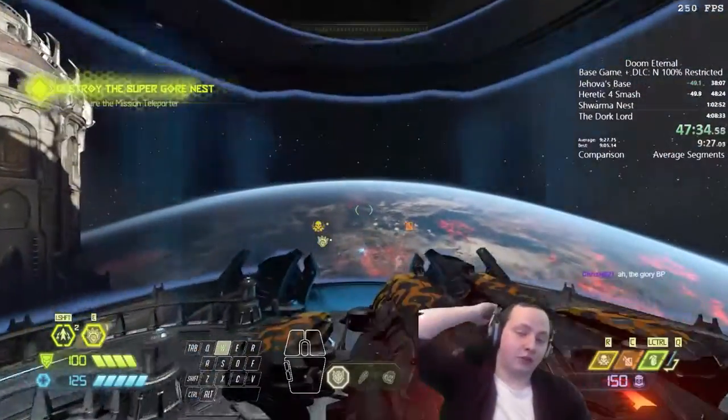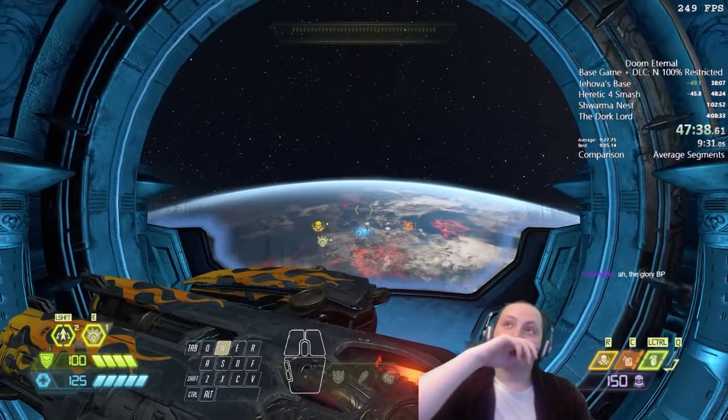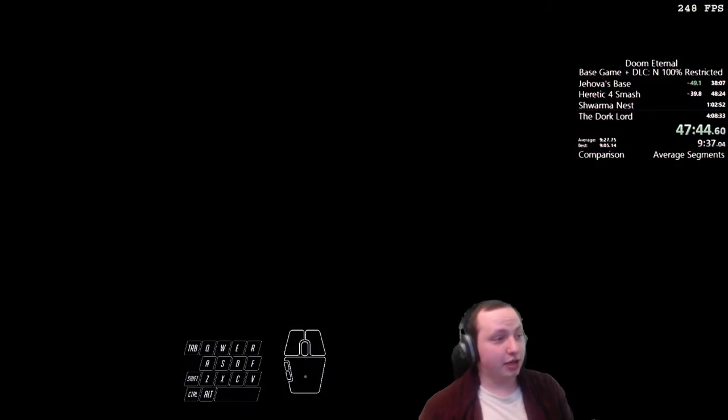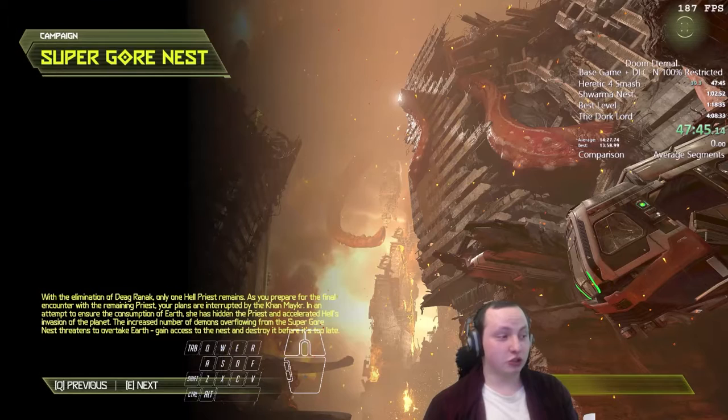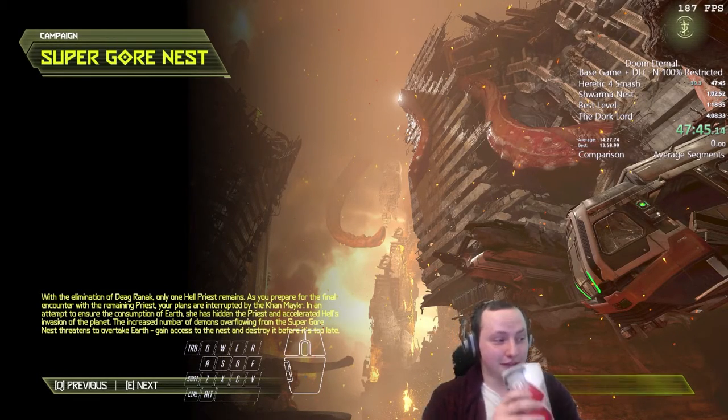You can practice for an eternity in this run and the game will still throw things at you that you couldn't expect. A lot of it is expecting the unexpected — sometimes a run just dies because something happened that you never thought could happen. Ask any Ultra Nightmare runner and they'll say the same thing.